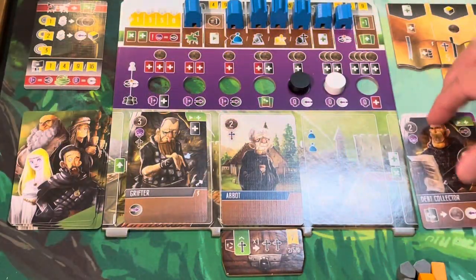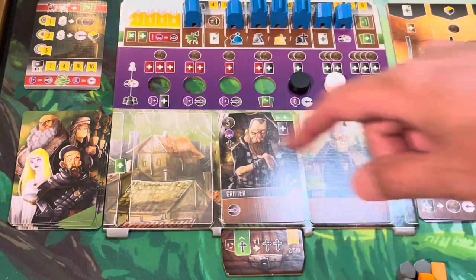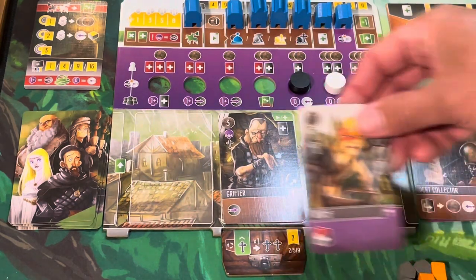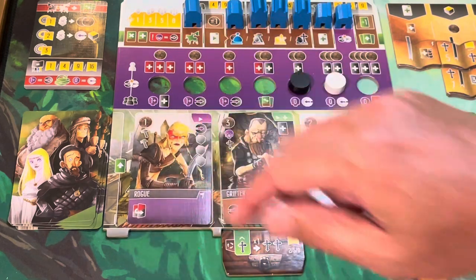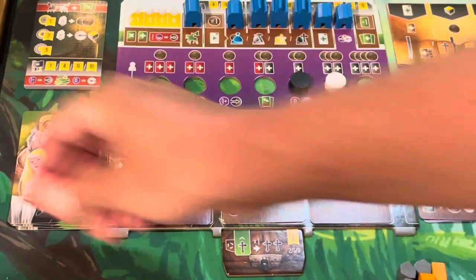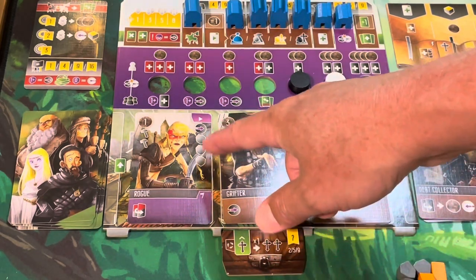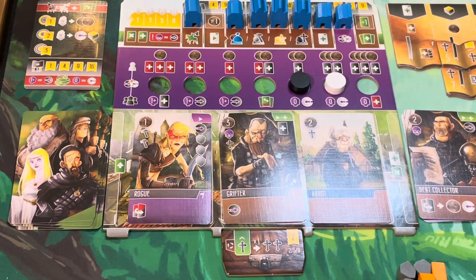The Debt Collector is going to come off — that's fine. Abbott pushes down and we bring out the Rogue. She gives us one point of movement, and I'll spend a coin to move a second spot: one, two. She's giving us two build icons, with the rest of her abilities happening at the end of the game.